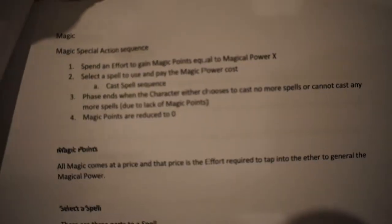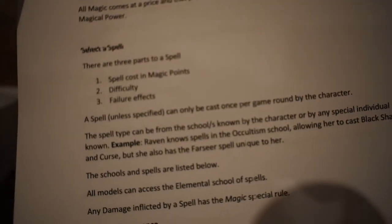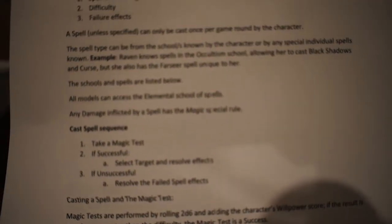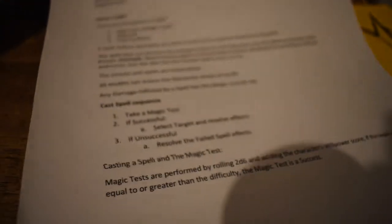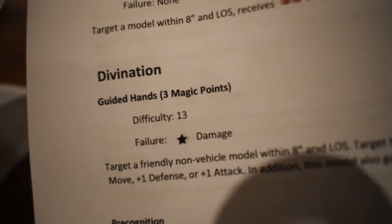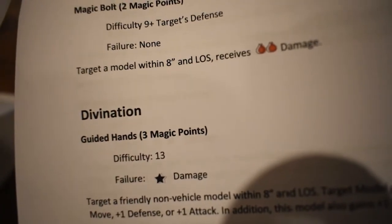Magic all comes at a physical cost, and away we go — cast your spell and so on. It's taking a magic test, rolling 2d6 and adding your willpower, same as before. Then you have difficulties, and if you fail there are consequences.